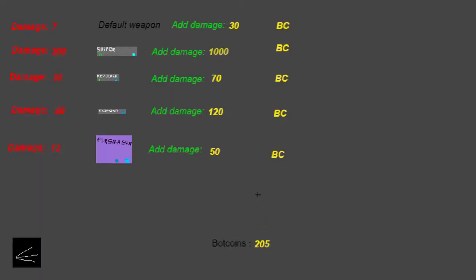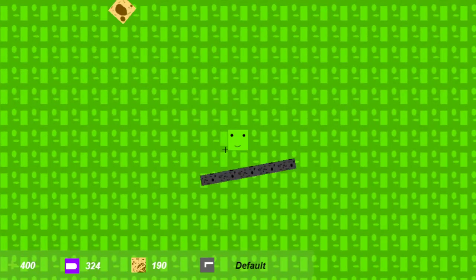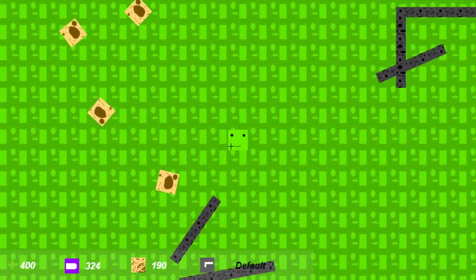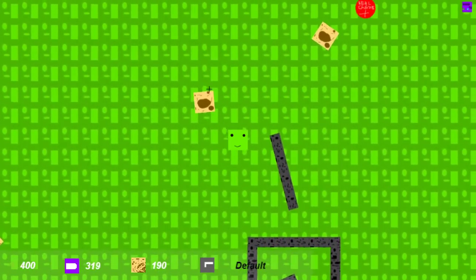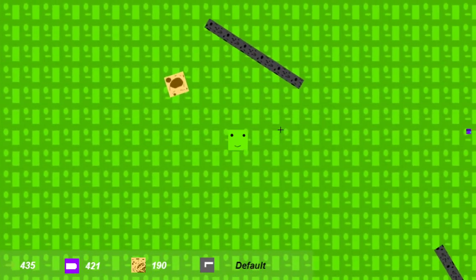I want to try the different guns. Let's see how much stuff costs — the sniper's so expensive. Let's get the shotgun. Oh there we go, you just hit the add damage button. But how do you actually unlock it? Maybe I have to kill that purple dude to unlock it. I upgraded it and I couldn't even buy the thing because I'm a ding dong.